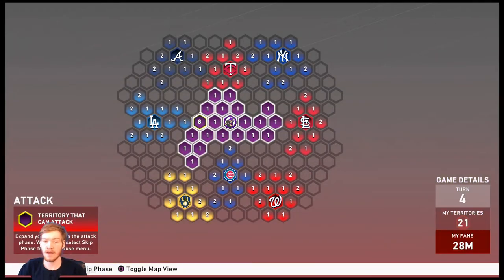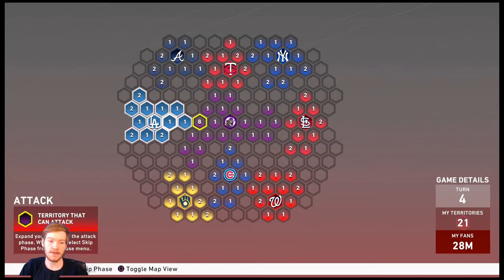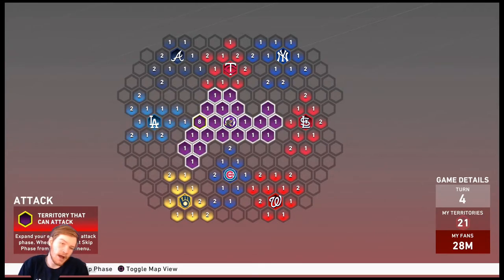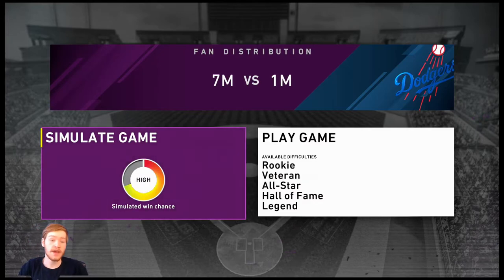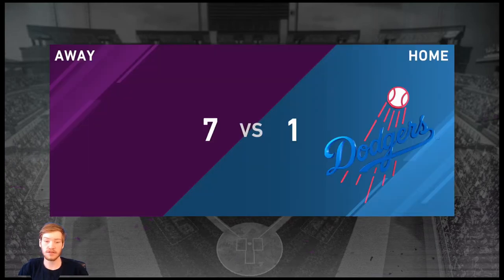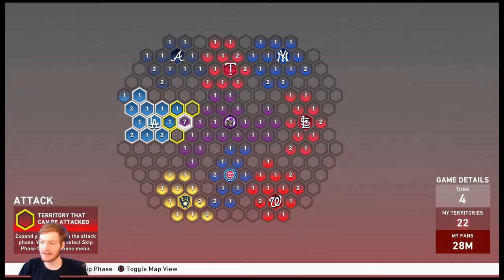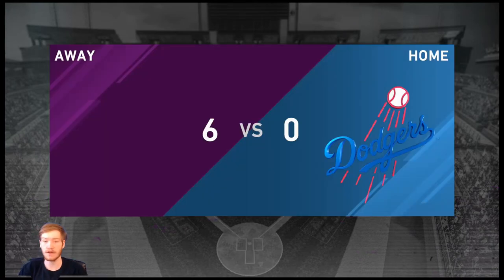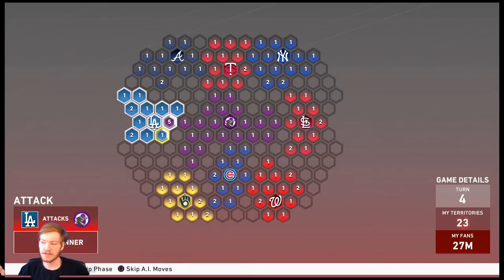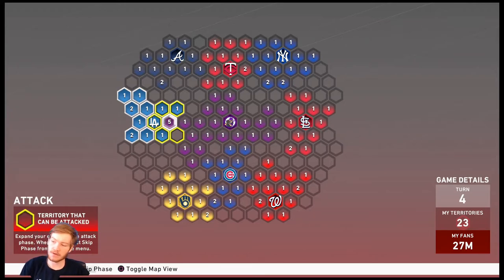Whichever team you feel most confident in beating, you can save that stronghold for later. Let's say you're most afraid of facing the Dodgers — naturally, when the Dodgers don't have a lot of people in their stronghold, you want to go after them first. Put all your fans on the border closest to their stronghold. When attacking non-stronghold territories, the Simulate Game button is very useful — just click Simulate and it randomly attacks. If you have more fans than the other team, most of the time you'll win pretty handily.